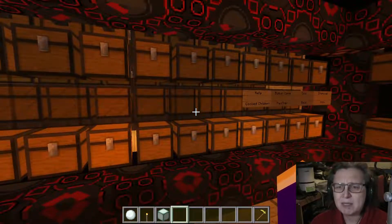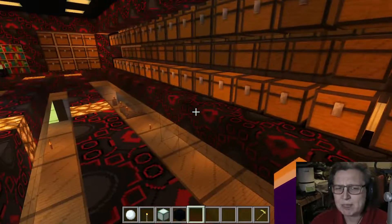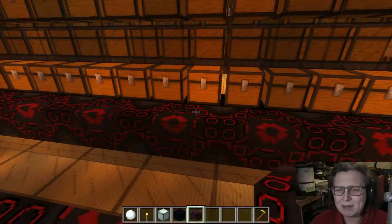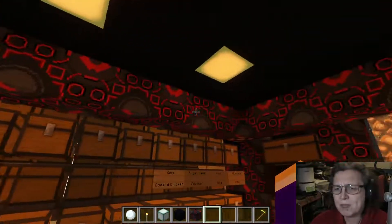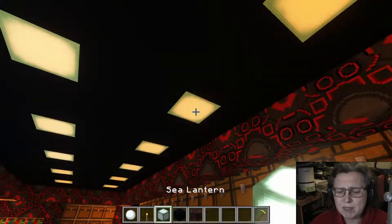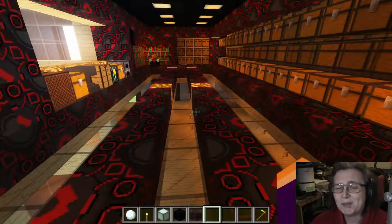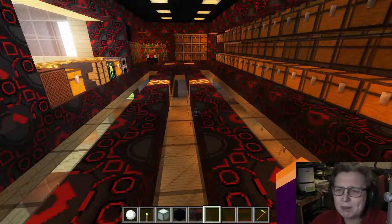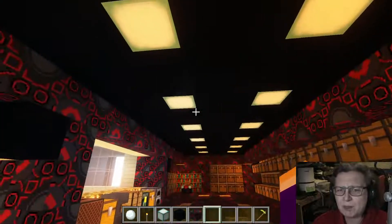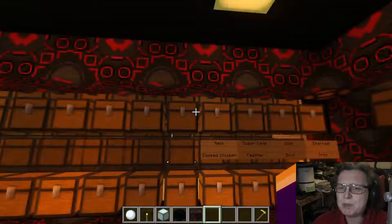Along with the black stained glass I then decided to go for a black marble theme — black concrete rather, that's what I ended up doing. Then it came to black glazed terracotta and that's how all this ended up, with a lot of the lighting obviously being the sea lanterns. The sea lanterns are the best ones for looking with the black concrete, and the glowstone merges well with the terracotta.